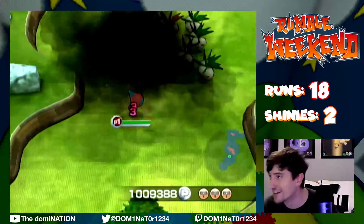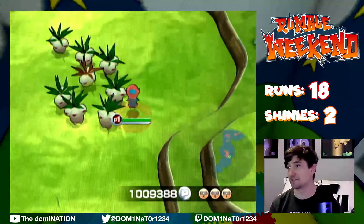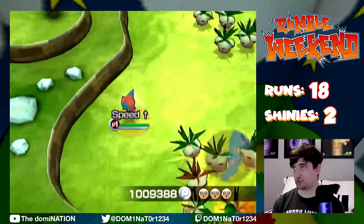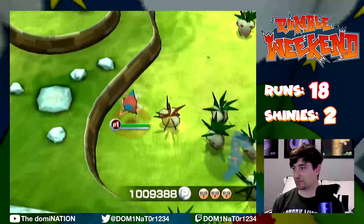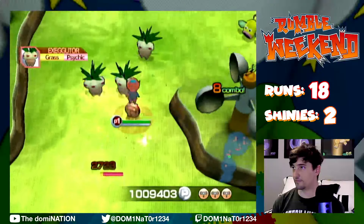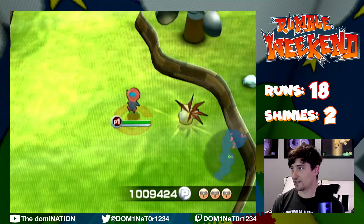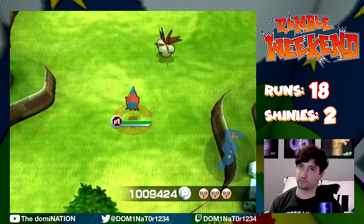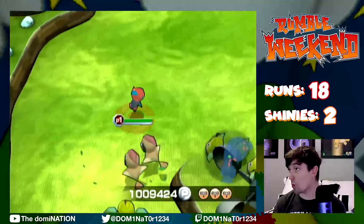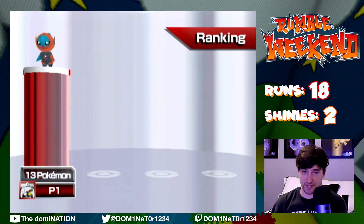Shiny Exeggutor! This is sort of a reclaim for me. Back in the day when I was a child, I found a Shiny Exeggutor — it was before I really knew what shinies were. And this was something I really wanted because I deleted the save file so I don't have it anymore. I'm gonna guess it's going to be Dark Guard... it's Speedy! Let's go! Can't really use it, it's so weak, but Speedy's cool. We're really out here getting everything except our target.